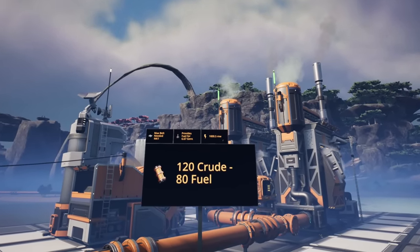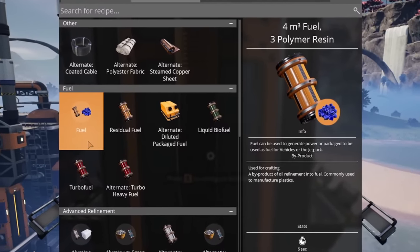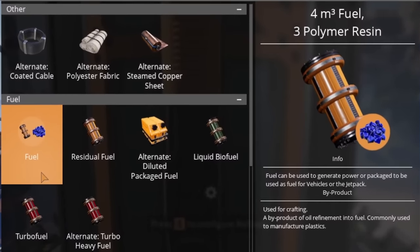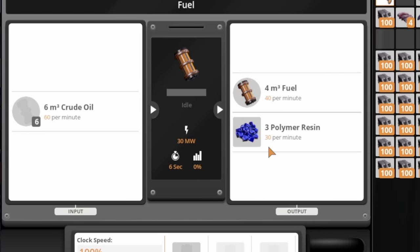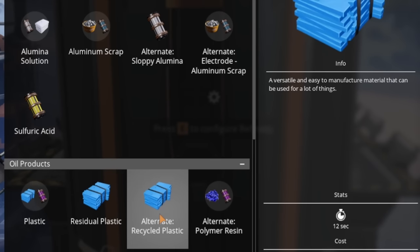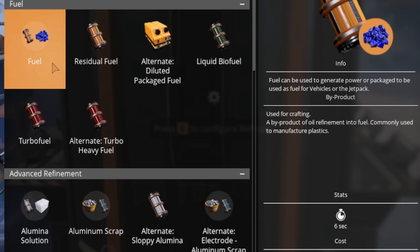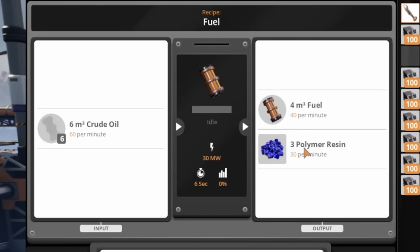The first recipe that we're going to be talking about is the normal fuel recipe. This fuel recipe is available right from the start, and it does produce both fuel and polymer resin from crude oil. One thing that's important to note is that the polymer resin can be used for different products should you wish, should you have them unlocked, such as residual plastic. We're not going to worry about that in this series, so we will be sinking any of the excess polymer resin that we have available.